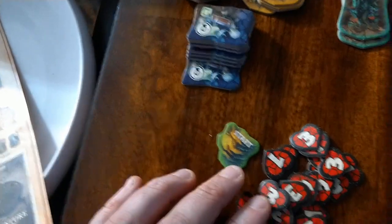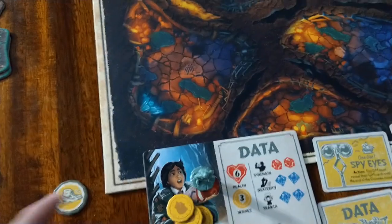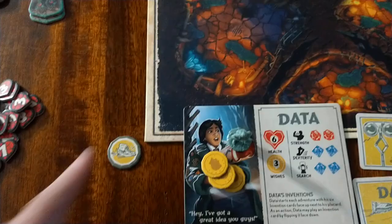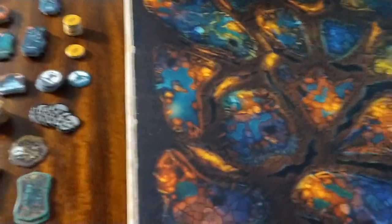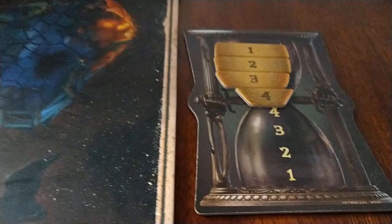We have our pirate stash, our damage tokens, our starting room token. And then this token here is going to be special to Data. In this model setup, I have it set up where Data is going to be playing, and he requires that you use this token. Let's see what else we have to do in the basic setup. We have all our tokens, we have our dice. We also need to set up our hourglass, and there are our sand tokens.